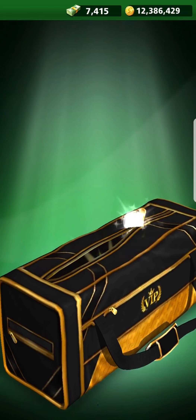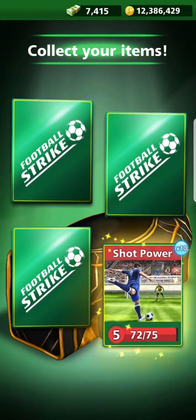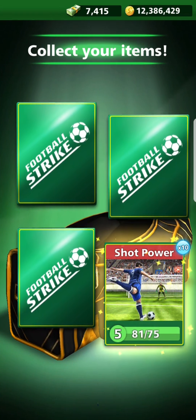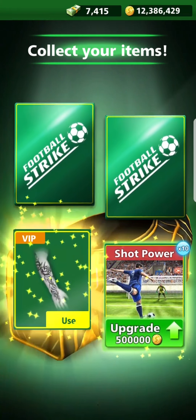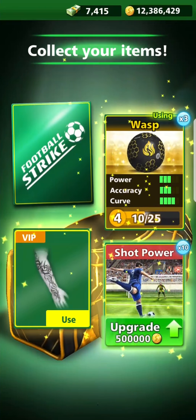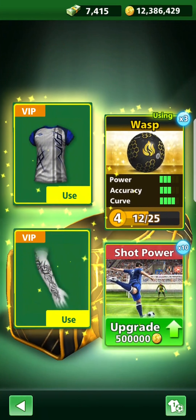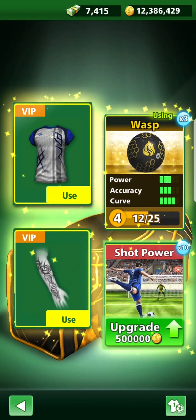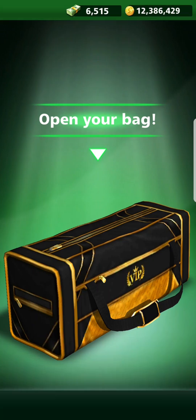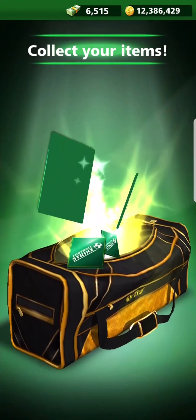Let's open the first VIP bag and see what's in this box of tricks. 10x shot power — that takes it to level six, which is actually the maximum, so that's finished. The potato on the arm, that's pretty cool. We've got the wasp upgrade, that's nice — another three times. Just the shirts, so that's no big deal. But what is a big deal is the upgraded shot power now at maximum — that's pretty awesome, don't you think?